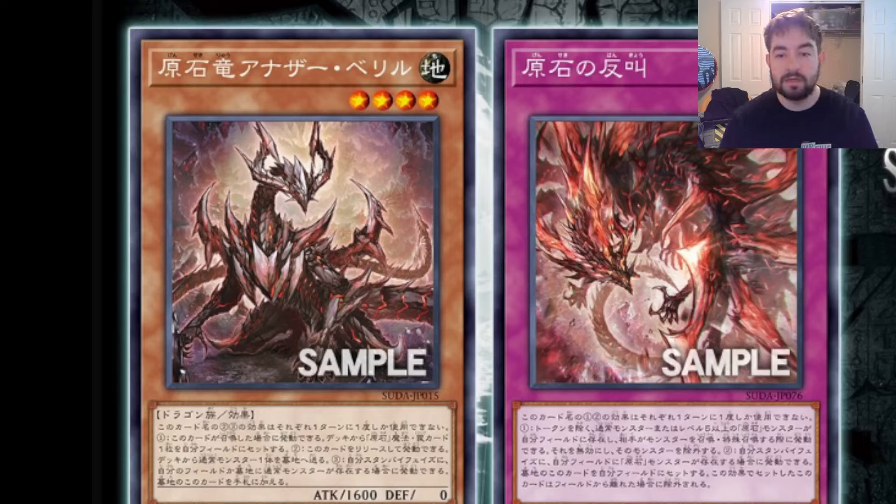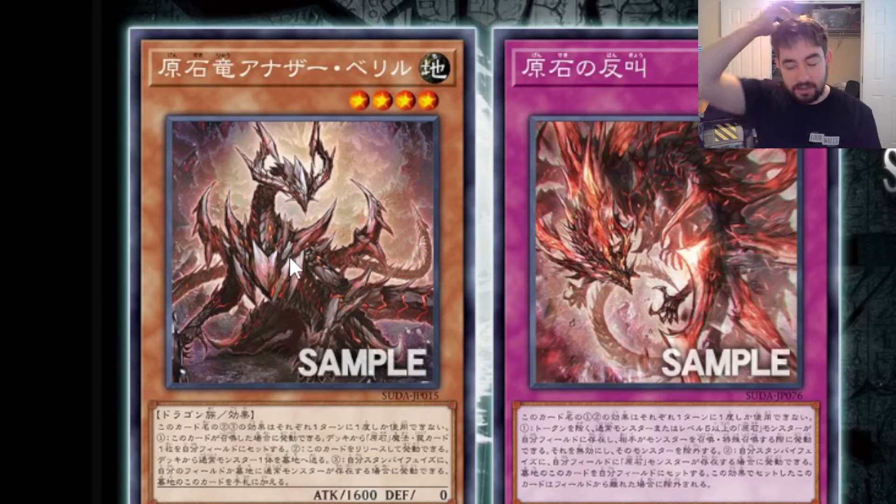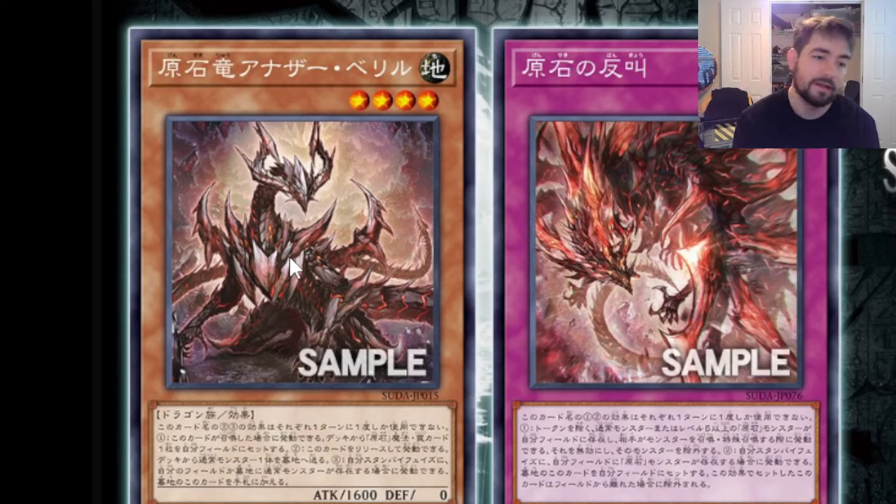I do think the normal summon could be good if they really keep pushing forward with Primite, and in the next one or two core sets they get legit more waves and Primite actually turns into a full-on playable strategy. If they do that, then I think this card's good, because he's probably your best normal summon — he gets you to Lordly Load, and then he can get you to any of the others if you already have it. But for now, I'm not totally impressed. With where the deck is now, these are not the kind of cards that make much of a difference.